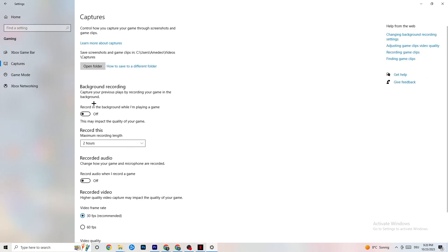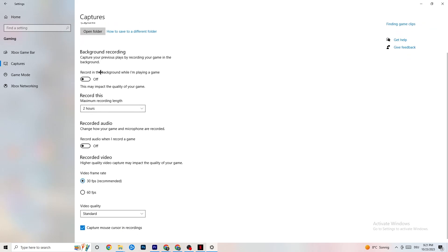Go to Captures. Under Background Recording, find 'Record in the background while I'm playing a game' and turn this off. If this is on, it's no wonder you're having FPS drops, freezing, or stuttering — recording sucks a lot of performance, especially on low-end PCs, causing crashes and stuttering. Also turn off audio recording. If you want to record, use another program like OBS — don't use Windows for that.